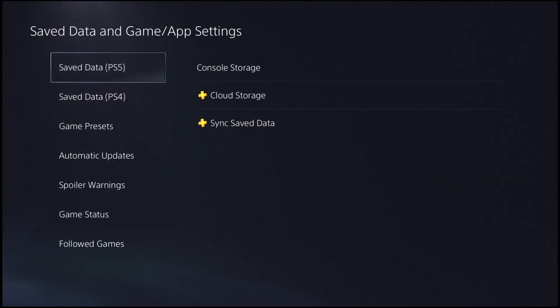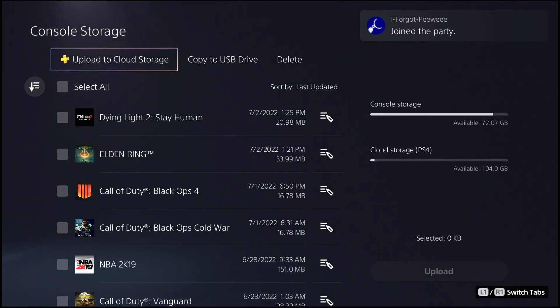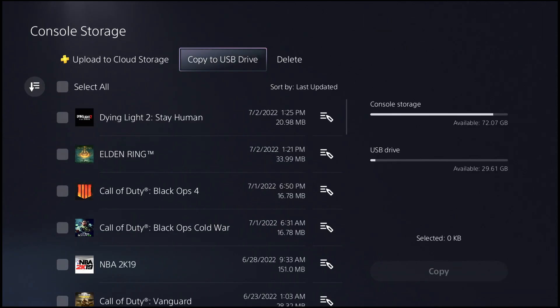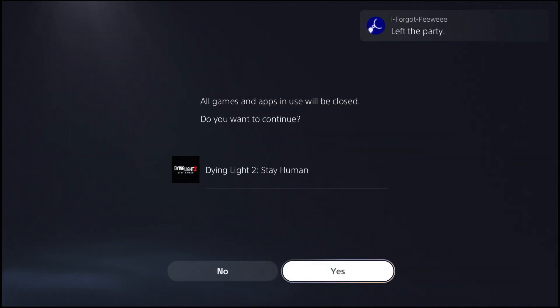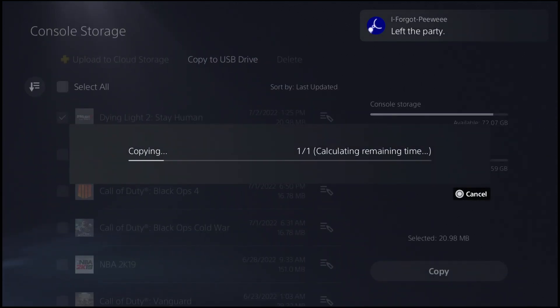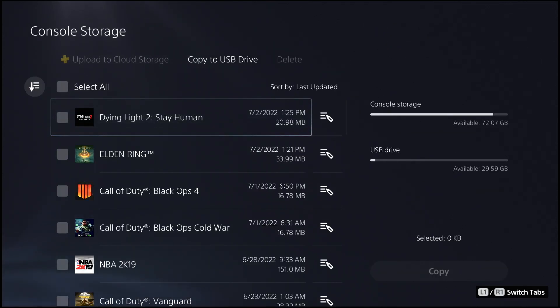Once you're in your settings, go to Save Data and Game App Settings — on PS4 it's Save Data and Application Settings. Go under the PS4 tab. If you're on PS5 you'll see two tabs; on PS4 it'll be one. From here, go to Console Storage, hover to the right side and make sure you're over Copy to USB. Select Dying Light 2 and let it copy to your USB. It will ask you to close the app — hit Yes — and it will begin to copy. Once done, take your USB out and plug it into your computer.